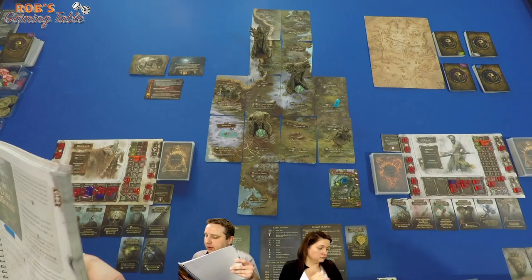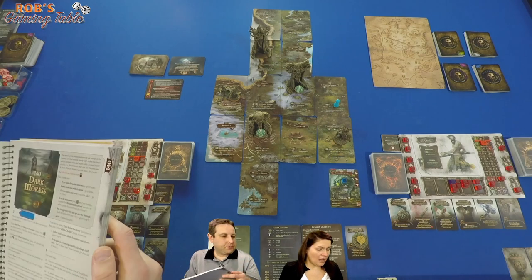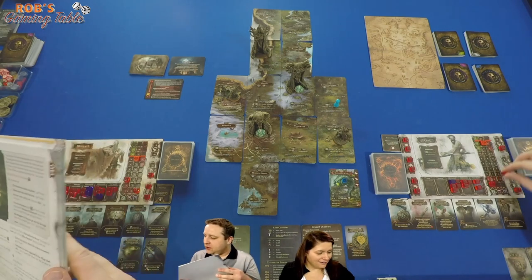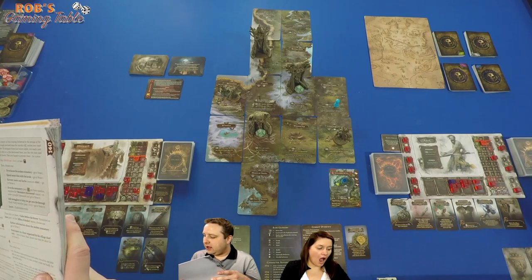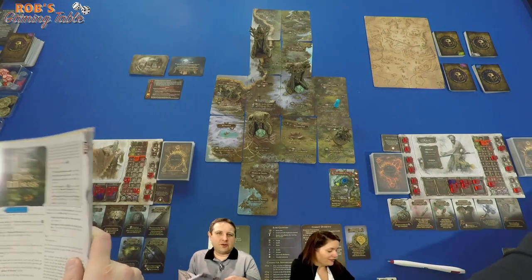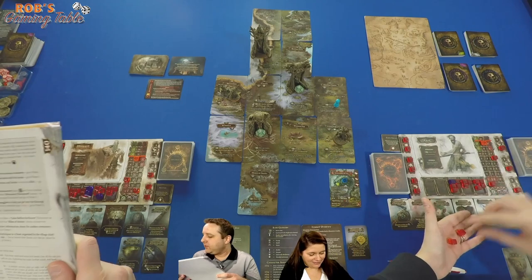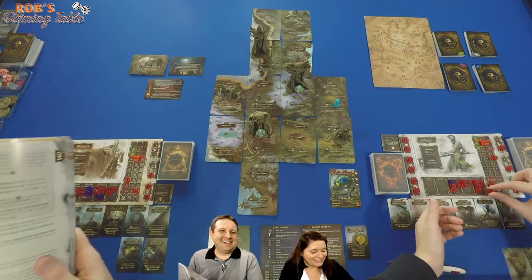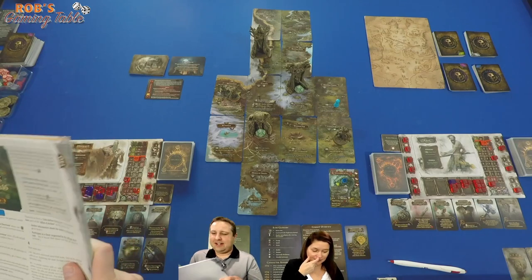Each party member not in your party with fewer than four terror moves their terror marker to four. Then gain four magic for each point of terror you've gained — I gained four, so that's four magic! That is beautiful. You went from being super pissed to now being happy. Exploration ends.